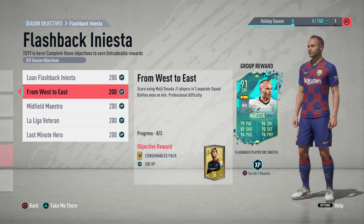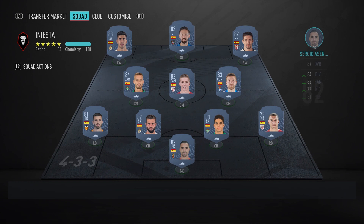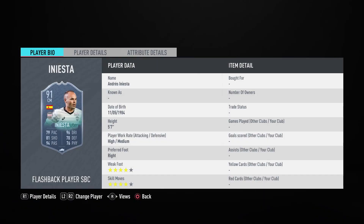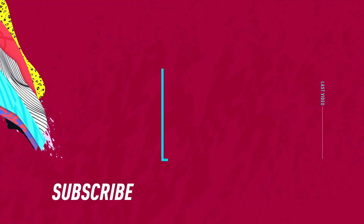Iniesta does look like a pretty decent card. If you have that Spanish link in your team you should be good, and he could be a great card for many of you. Even without the Spanish link, possibly as a super sub, the objectives are not too hard for a 91-rated card — so you might as well go and complete it. Thanks for watching and I'll see you next time.